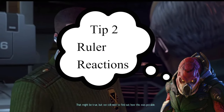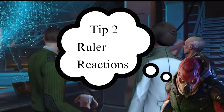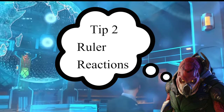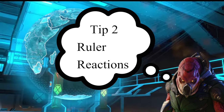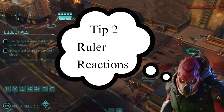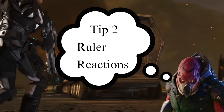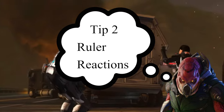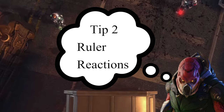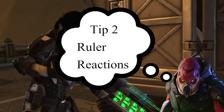Ruler reactions — there are exceptions to the rules of tips 1A and 1B, because ruler reactions can sometimes trigger on very specific occasions for people that are out of line of sight. Actions used with squad sight, such as the sniper's shot or the Comet Protocol, will both trigger ruler reactions, so be very mindful when that is happening.